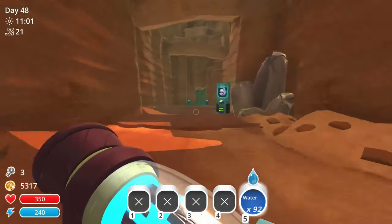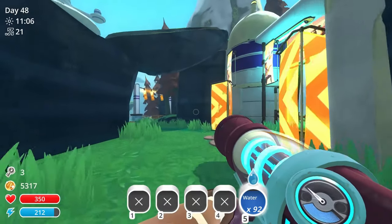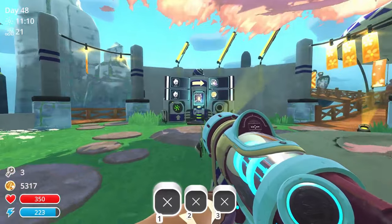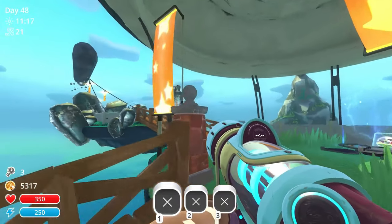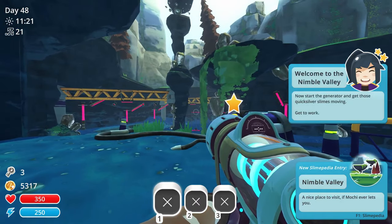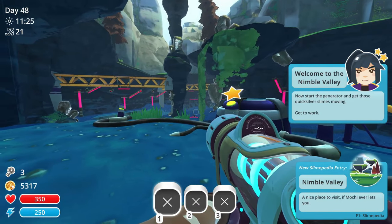Let's go see - I think it's Miles in here. I don't think I've done this at all. We've got an upgraded version. Start the generator to get those quicksilver slimes moving. Get to work.